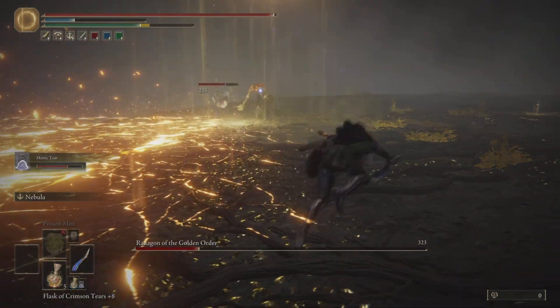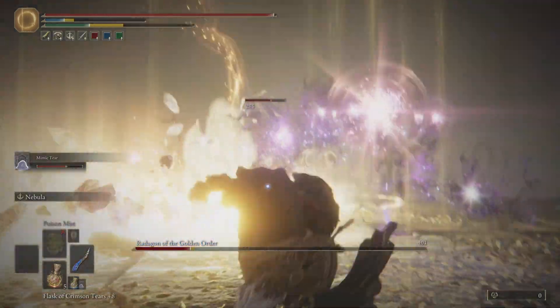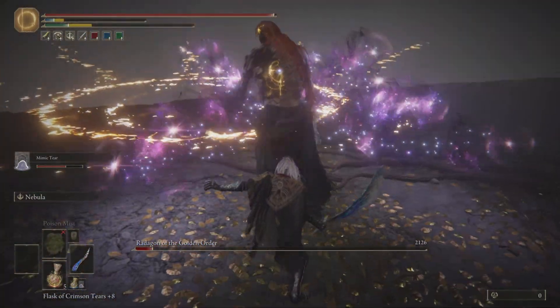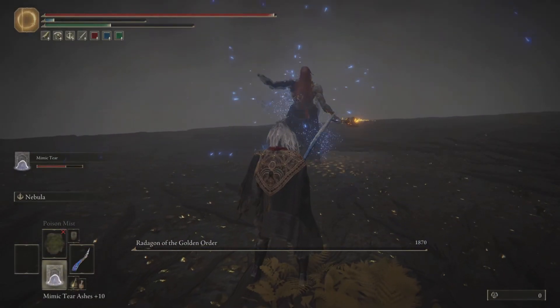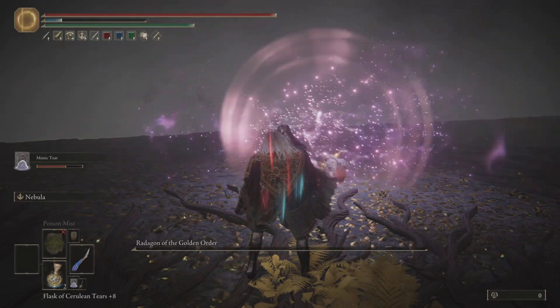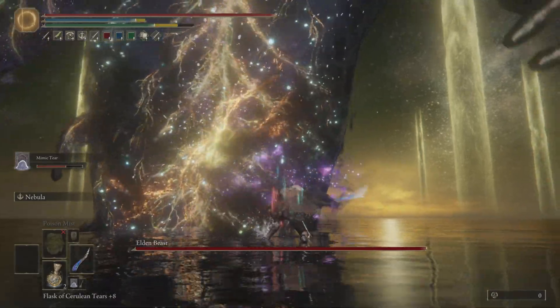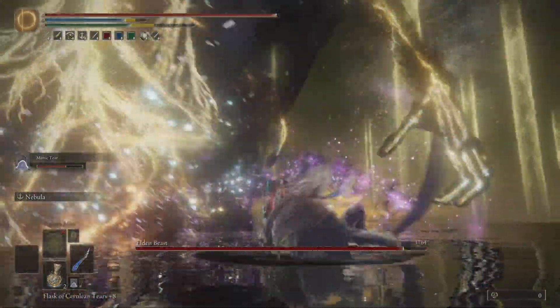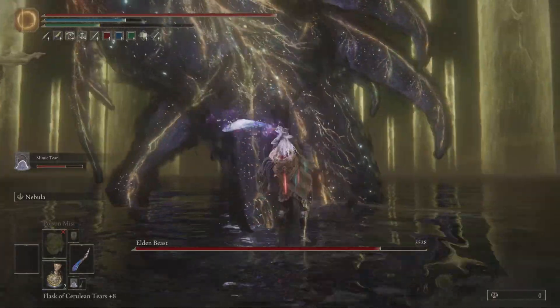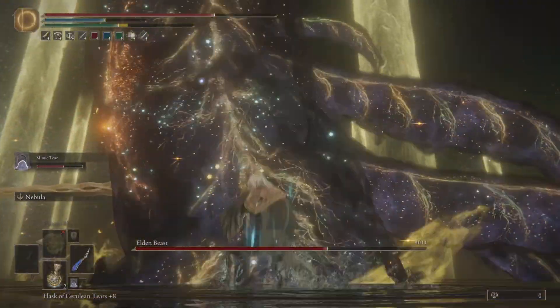That works pretty well. Got to get behind him, give him a good blasting. There we go. Let's get ready for Mr. Elden Beast. Straight away, we're going to run in and you're going to see what this is all about. Run in — one, two — then get behind him. You don't want to get that fire. Look at that damage!